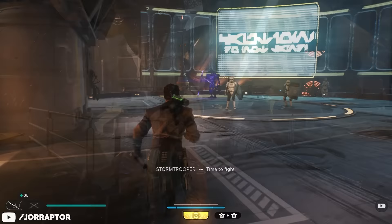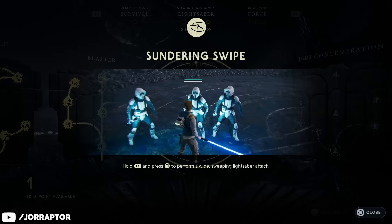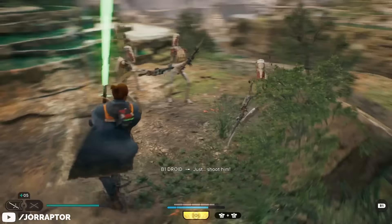It's also kind of limited when it comes to dealing with groups, because multiple enemies hitting you at once means it's even more difficult to pick the right time to attack yourself. There are some skills that can remedy this a bit, like sundering swipe, which has you perform a sweeping attack to hit more than one target in front of you. It's still slow but at least allows you to hit multiple enemies.